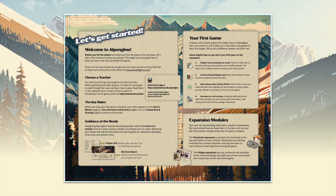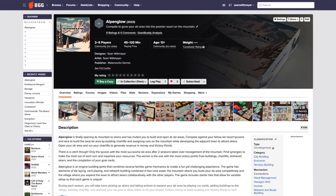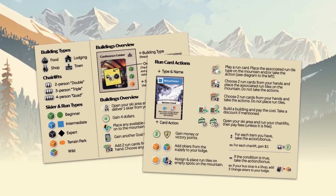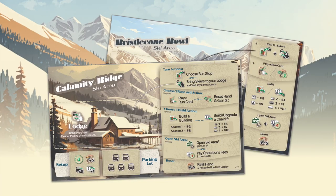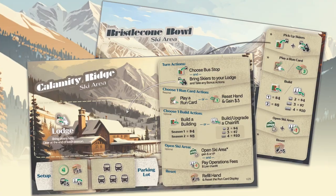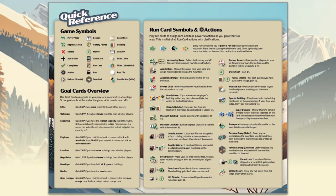Alpenglow comes with a helpful getting started sheet with tips on starting your first game. Visit our website or the Alpenglow page on BoardGameGeek for links to our rulebook, clarification, strategy, discussions, and more. The Waterworks Games team is active there and on Instagram and Facebook, so reach out and say hi! The game also includes various player aids to help games go smoothly. The player aid card includes descriptions for buildings and card actions. The ski area boards have the turn overview listed along with building and chairlift costs, and the reference sheet includes a list of all symbols and actions for quick reference.